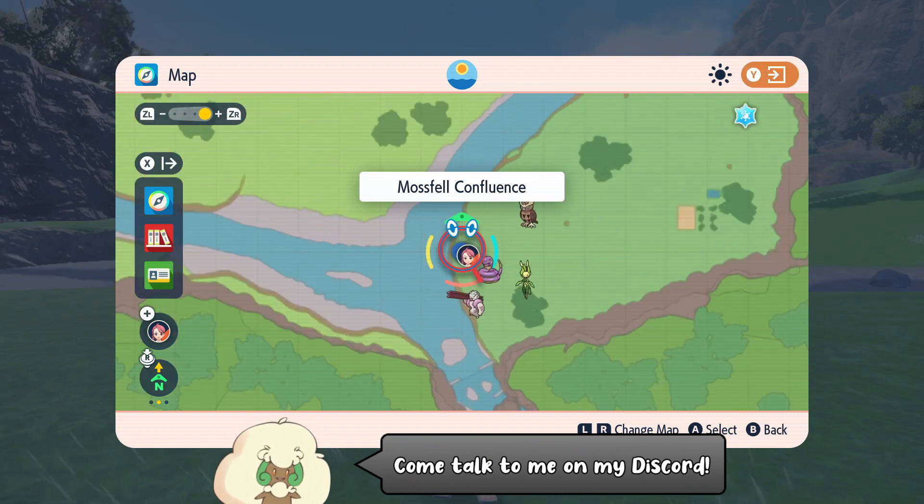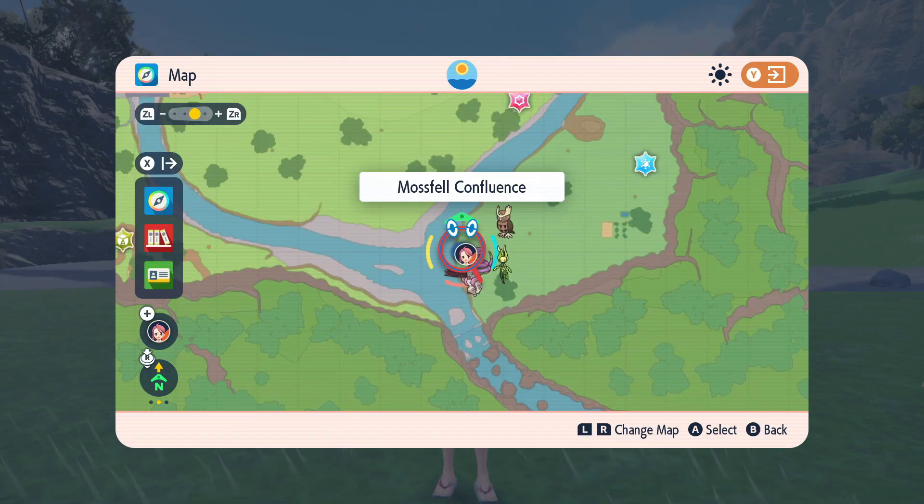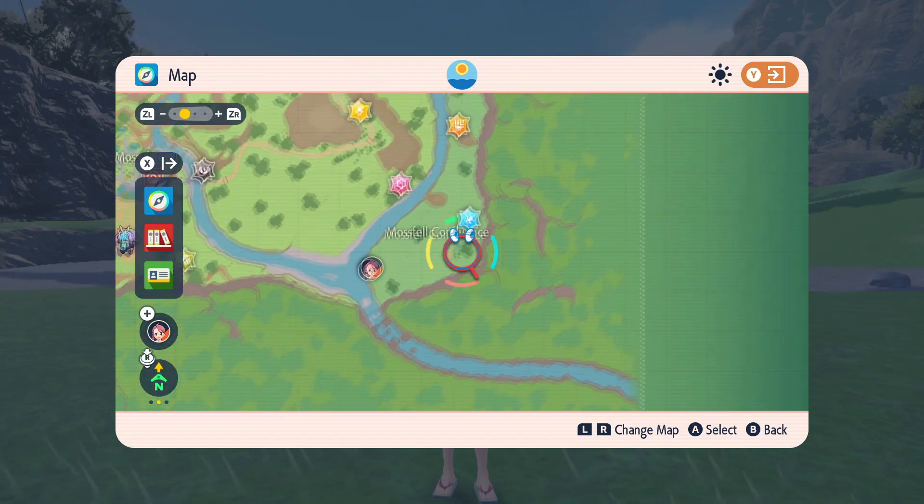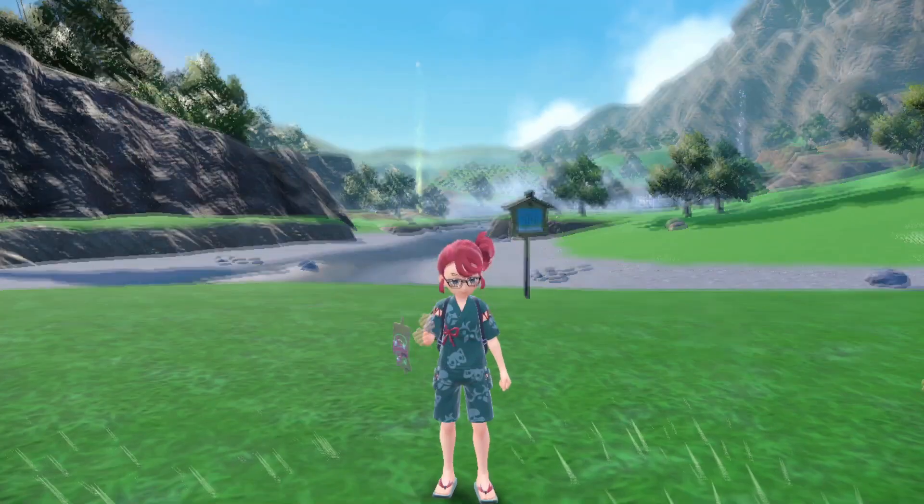You can start off by flying over here to the Mossvale Confluence — they're found pretty much everywhere here in the grassy area in the corner. Honestly, almost everywhere in Kitakami you can find a Spinarak.